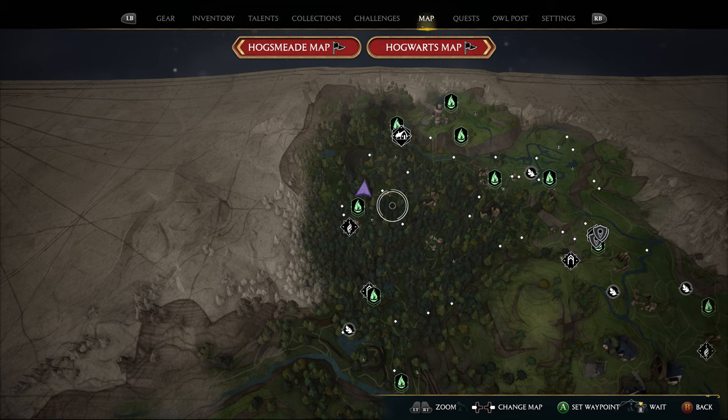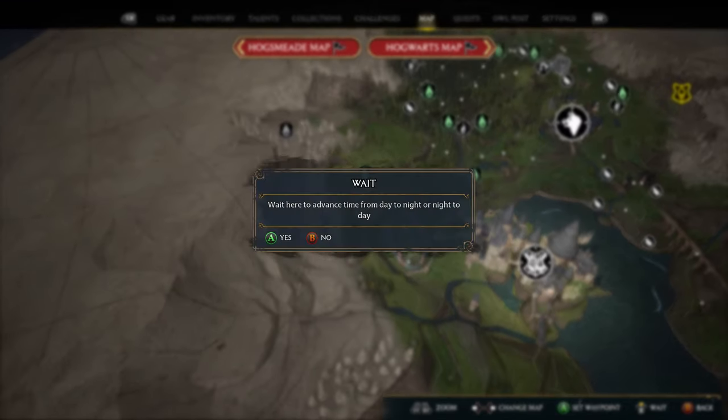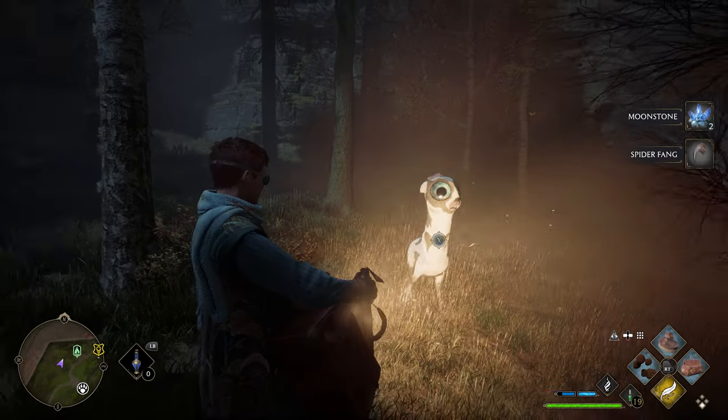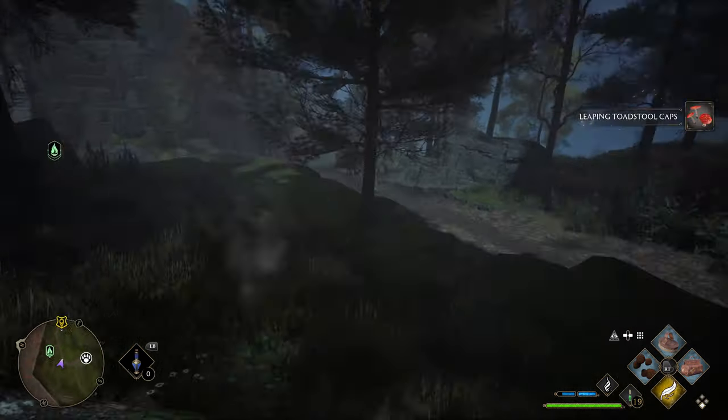Something not a lot of people know is when you open the world map you can click in your right stick to access the wait feature. This feature allows you to skip time to night or day, which is an important mechanic to use when capturing beasts or solving puzzles. Some beasts only spawn during the night — for example, the Mooncalf. Using this feature can also help you respawn beasts or enemy camps if you're trying to farm them for experience.